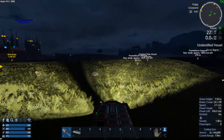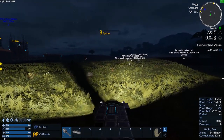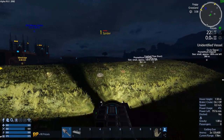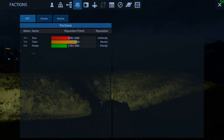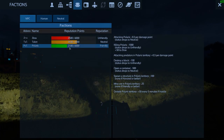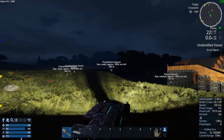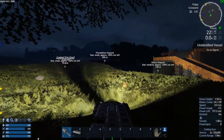We've got spiders everywhere. You can see our Polaris faction is just flying up. We're already a third of the way to Honored. I think Honored just gives us a discount at the traders.